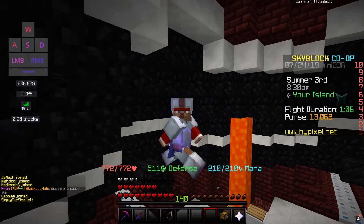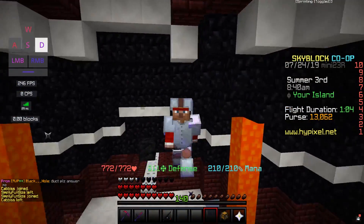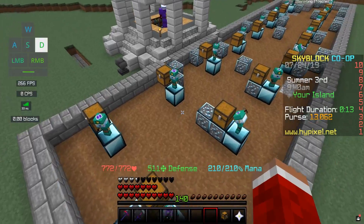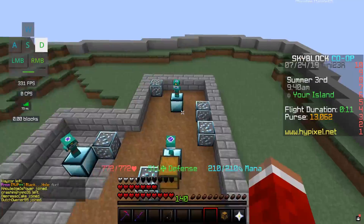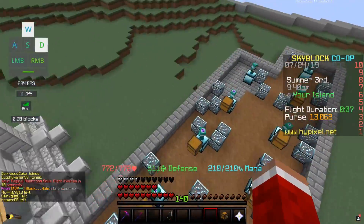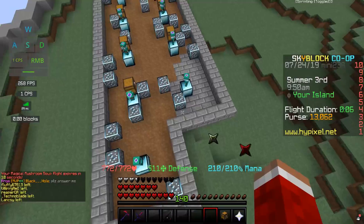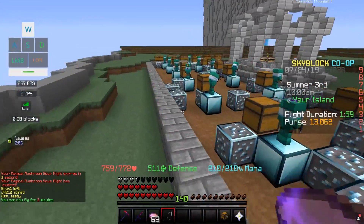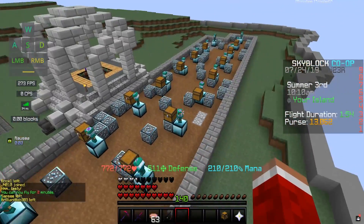I'm going to show you exactly how we're getting all these diamonds and how we're going to be preparing in the future for when perfect armor comes out. One of the main things we've been doing is having all of our minions on diamonds — we have 17 diamond minions here, and I think we have an 18th slot on something else, so we have all but one of our minions on diamonds right now.